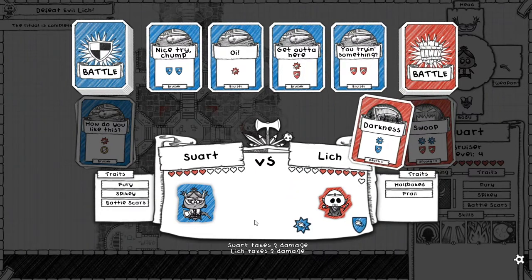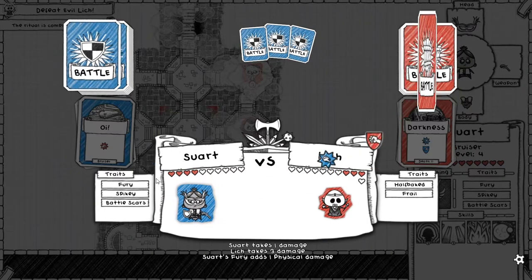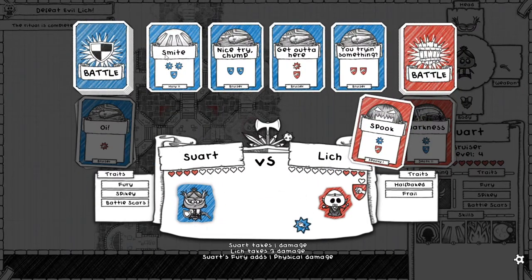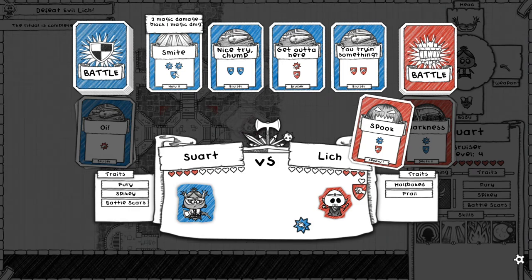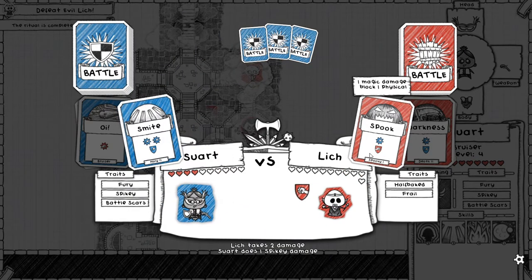I'm actually still behind on health. I could block this, but I know he's got better cards, so let's just deal a few. My fury's turned on — look at that being not irrelevant. This is a really nice turn: I'm blocking his magic damage, doing one for being spiky, and doing an extra two magic damage which goes over his physical resistance and apparently kills him. Nice.